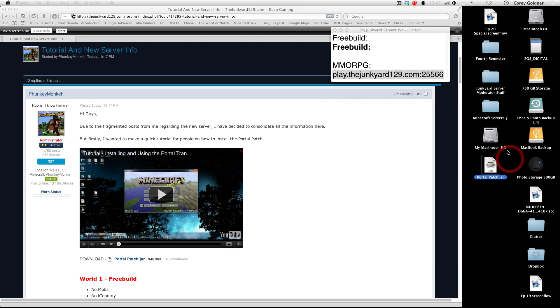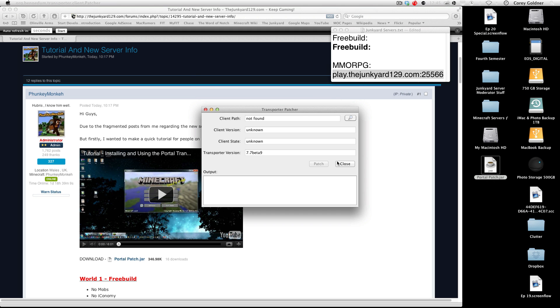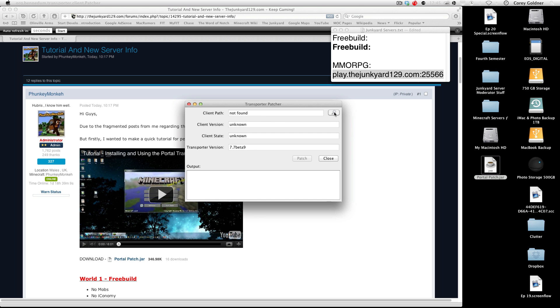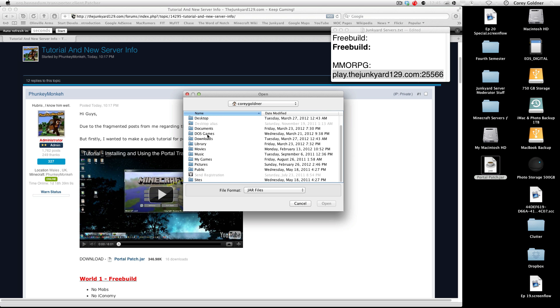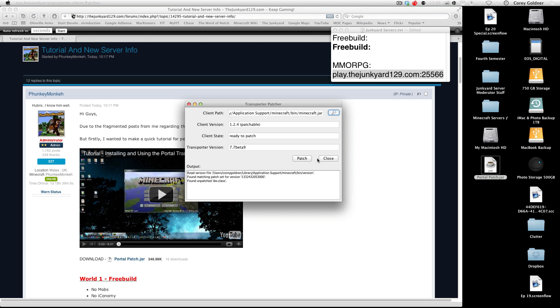So to fix that, open up the portalpatch.jar. In the top field where it's got the little search function, you have to manually find your Minecraft folder. Some of you might have a problem finding this folder manually. Go to Macintosh HD, Users, your name, Library, Application Support, and then choose the Minecraft folder. Open that, open the bin, and then click on the jar file. Click open, and then click patch — that's all you want to do.